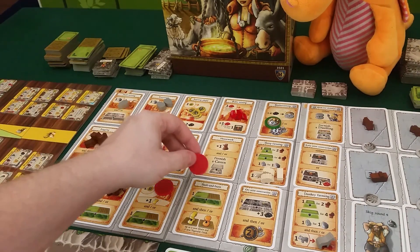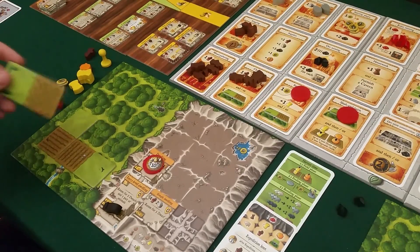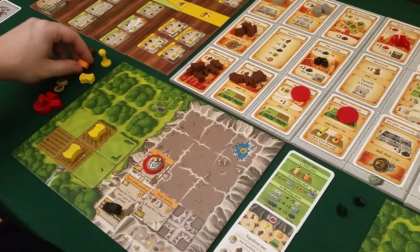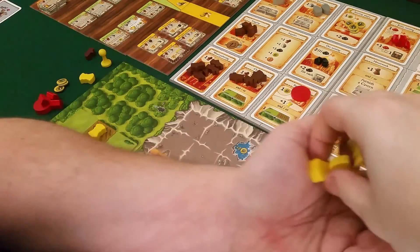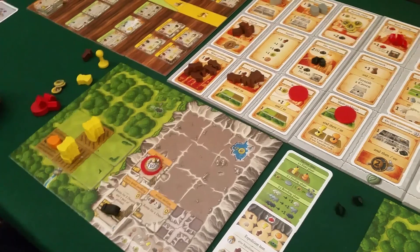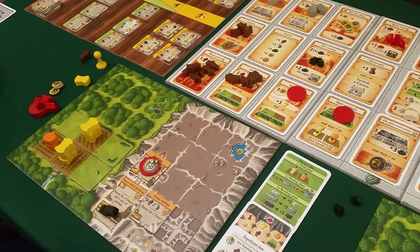Now I'm going to the slash and burn, so I get to place one farm tile first. I put it down like this, and now I get to sow crops - up to two of each kind. I'll do two wheat and one vegetable. I get to add two wheat here, and in the harvest I can pick one off when I harvest, so it will increase more and more. That's a good way to feed my dwarves.